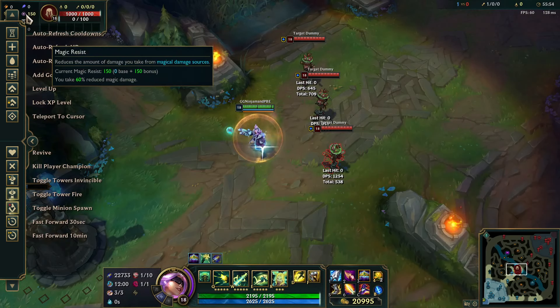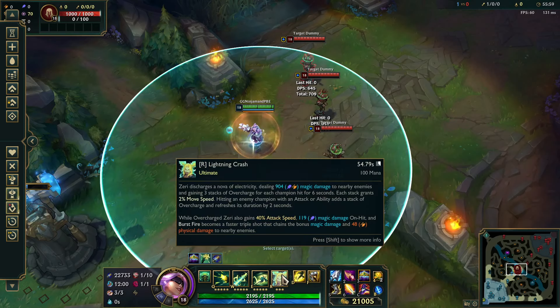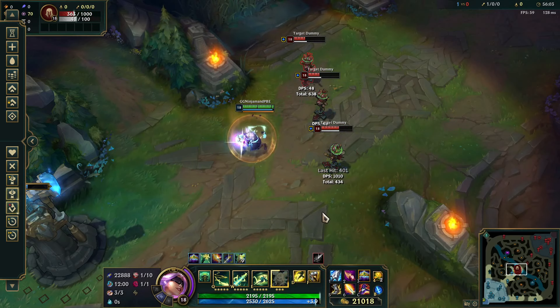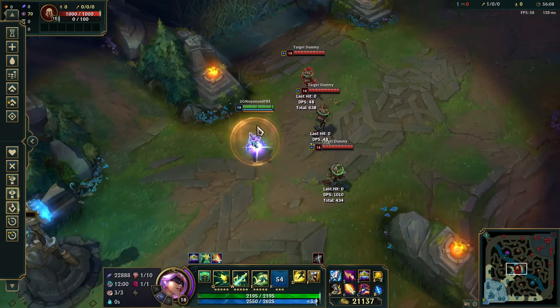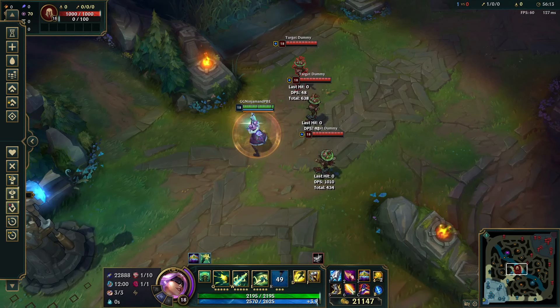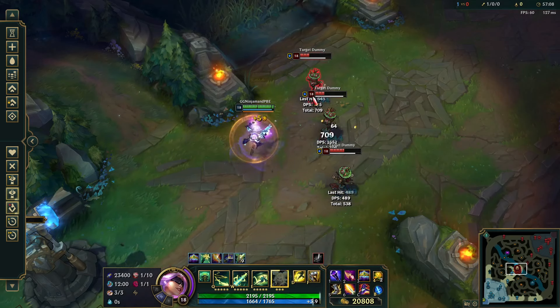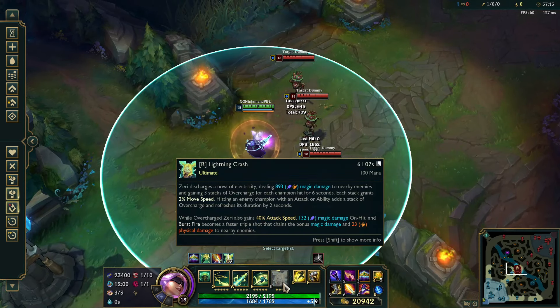I've set up one tank at 150 resistances and two squishies at 70 resistances. To start with we test the R damage. It turns out to 638 on the squishies and 434 on the tank. If we replace the Muramana with a Void Staff, we end up with 709 on those and 538 on the tank. So specifically the ult does have a very nice AP scaling.